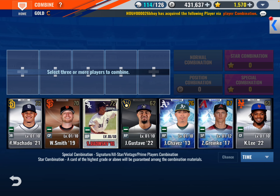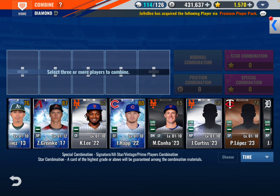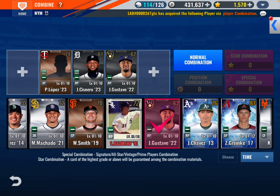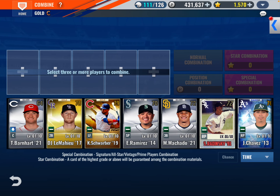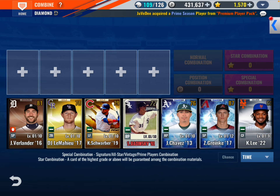Let's just do a ridiculously weird combo just to get rid of some cards — and oh, look at that, it actually worked out. It gave me a Verlander.